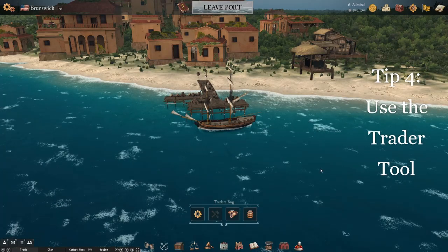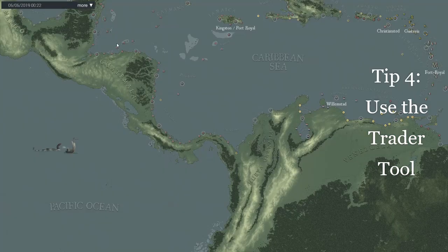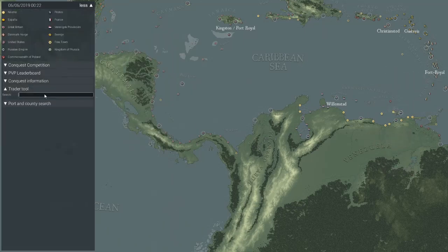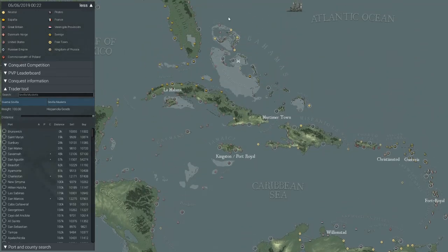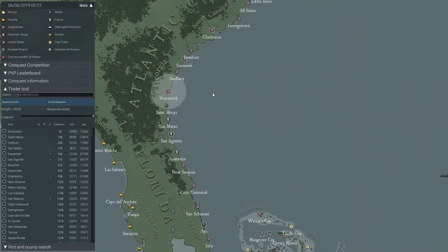Tip 4 is to use the trader tool in your map. This will assist you with the previous tip regarding economy missions and making money. Through this trader tool, you can see what ports are buying and selling trade goods at profitable rates. As an example, you can see that San Augustin is selling Sevilla muskets for about 11.5k, and Charleston is buying them for about 57.5k. That's a pretty simple and profitable trade route when you're just starting out.